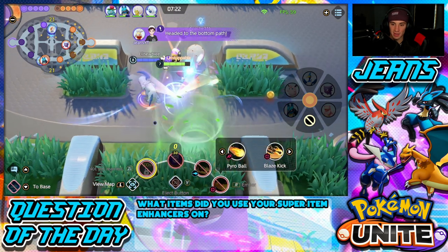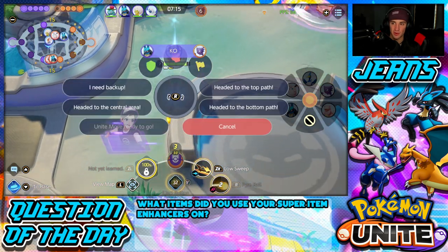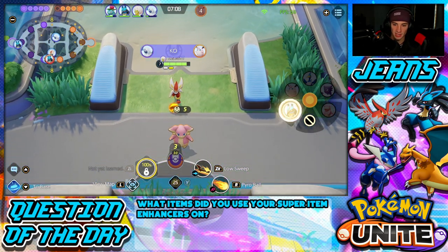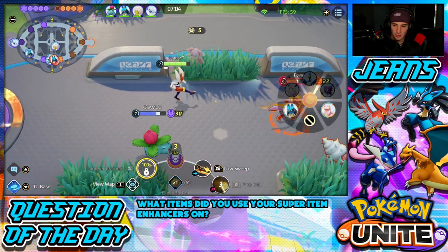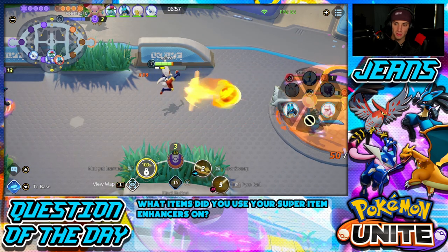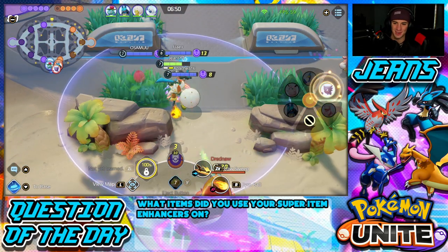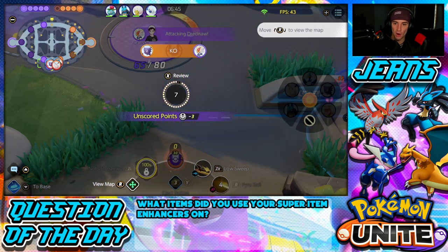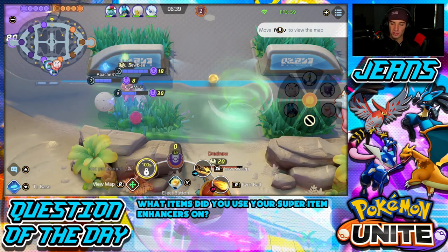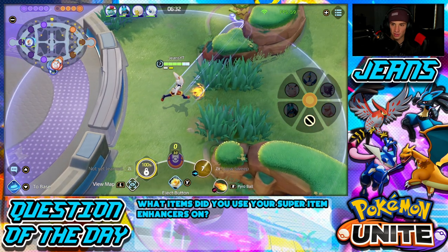Let's go get Drednaw! Rolling pyro ball — we are ripping out here, damage is increased. Absol, head to the bottom lane. We have only one person out there. Feeling some massive damage — I need some help! Give me pyro ball, steal some nice damage. Lucario is just too scary. Eldegoss grants shields — oh my god, Eldegoss is so good for team fights! Gengar's a beast but Absol took out the Gengar. Absol is so strong — I definitely want to learn Absol.